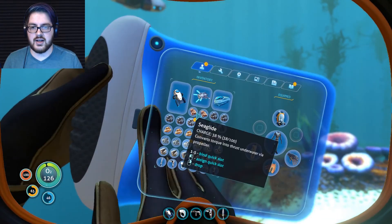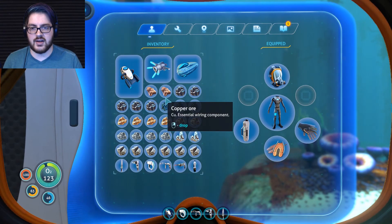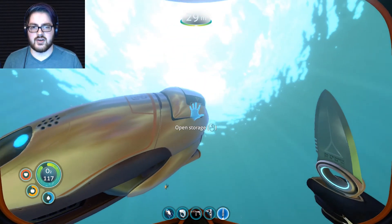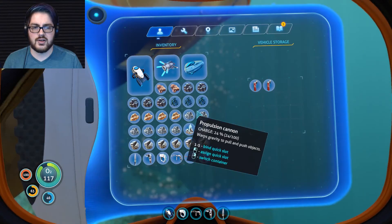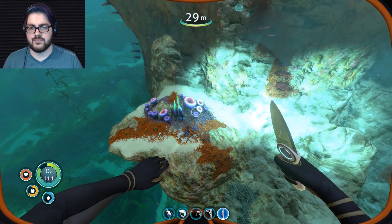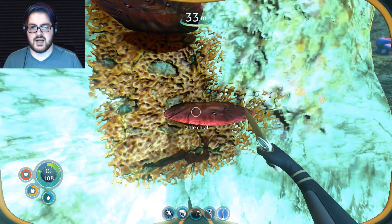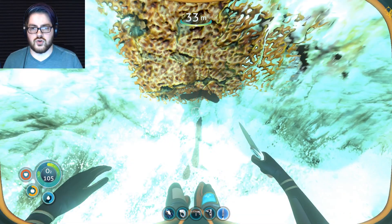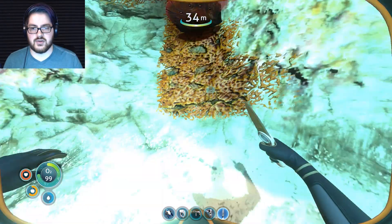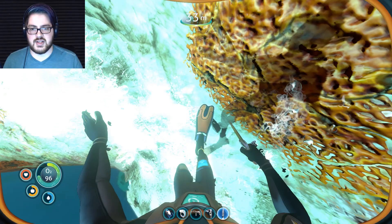Give me — damn it, inventory full. What do I have in here? Oh, a lot of shit. I have a shit ton of lead, but it's probably useful later on so I'm just gonna put you in storage. Hey, I got fire extinguishers in there. Give me one table coral — oh fuck you, you went through the world! Can I go through the world?